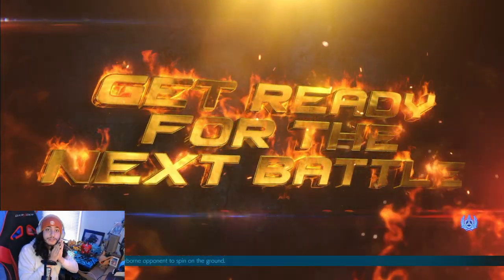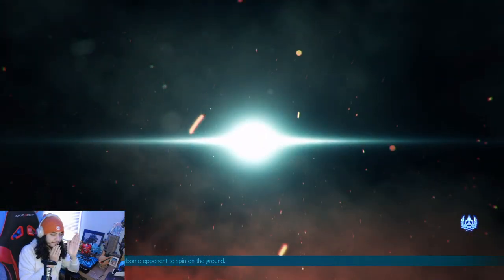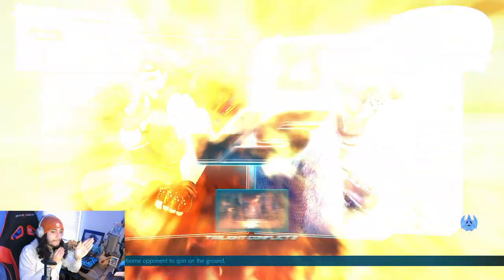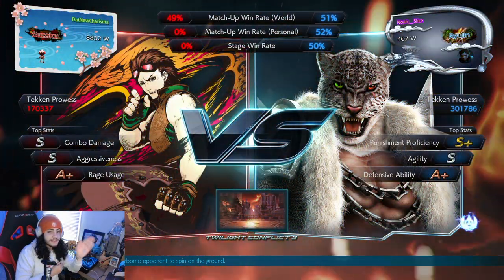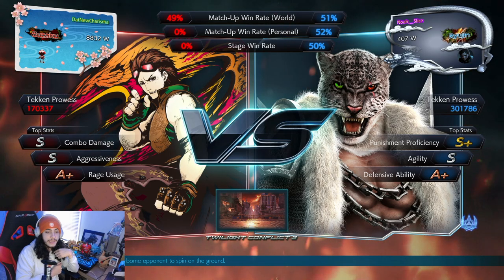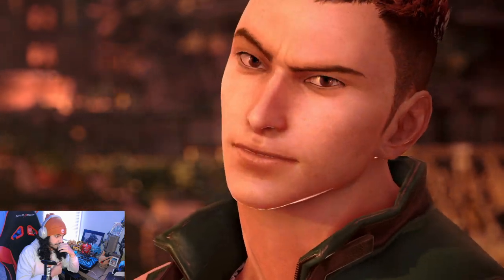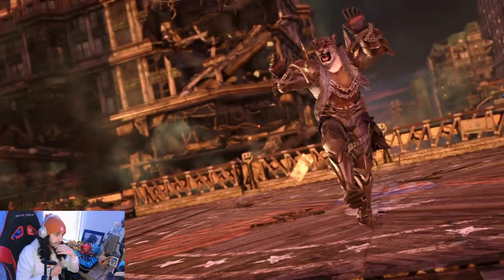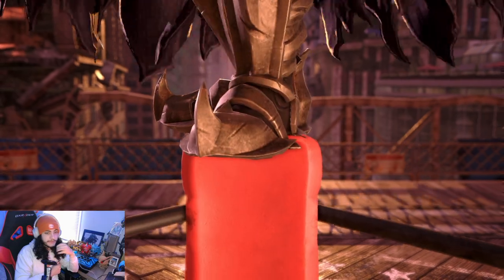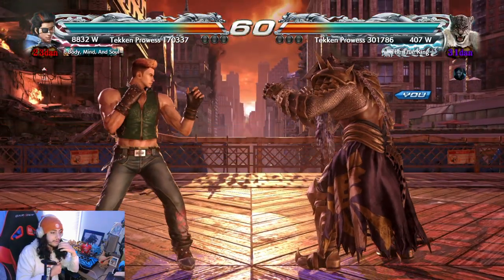In this case, Armor King has a lot of great tools to deal with punishments and spacing overall, so it's important we use that to our advantage. You're gonna see right here — I believe the first thing he does is attack as soon as the round starts, and what I do is backdash. So we got the Hwoarang with an interesting haircut, classic Armor King skin going on over here.